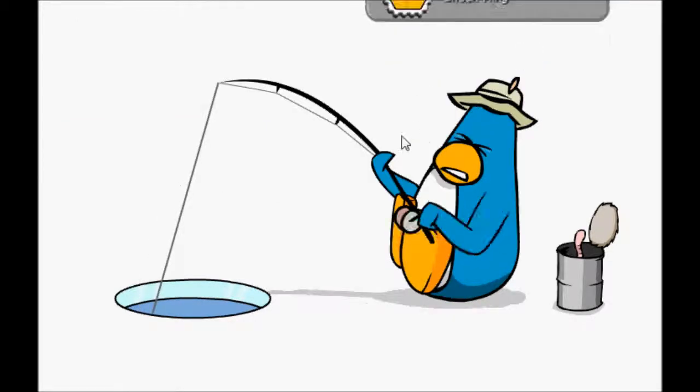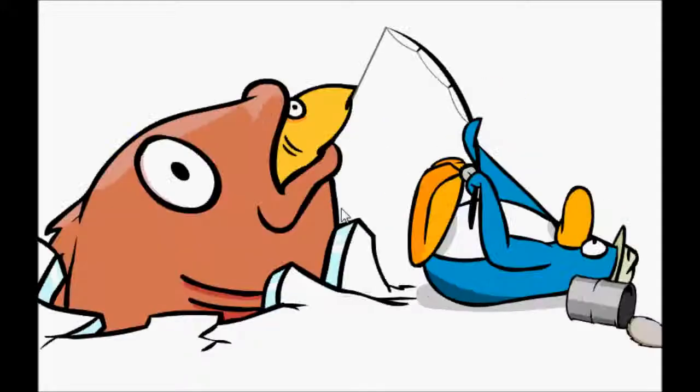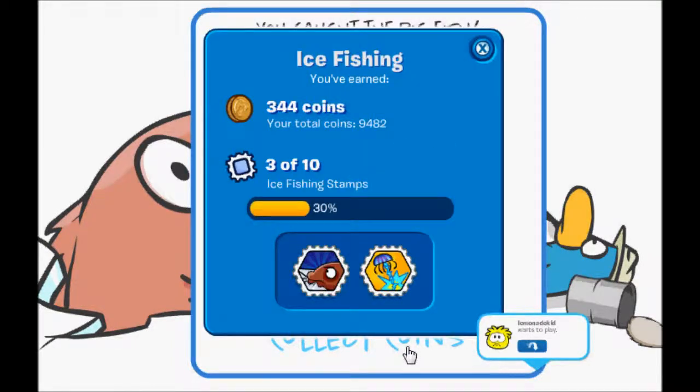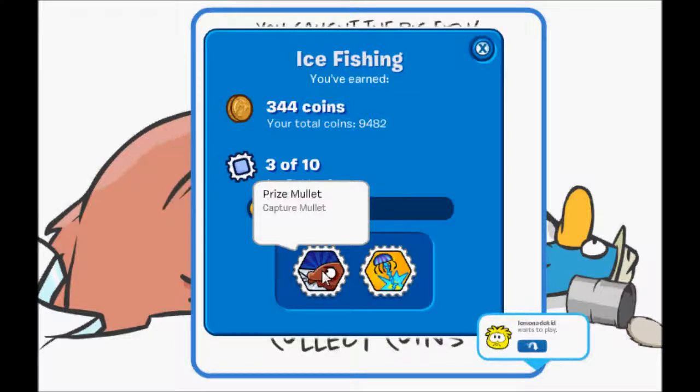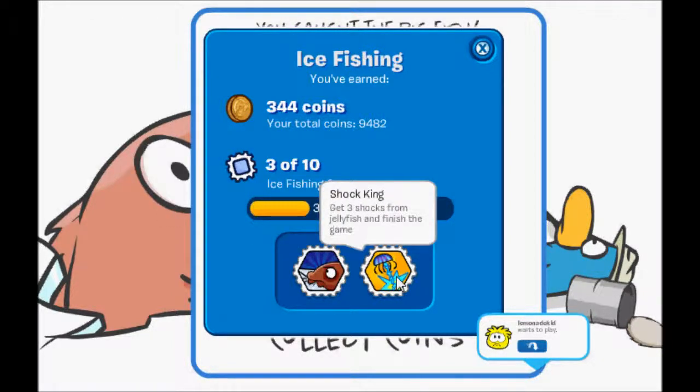That's sixty-one fish and I've caught five mullet. Two stamps earned. Sixty-one yellow fish times four is two hundred and forty-four coins, one big fish gets you one hundred coins — total coins three hundred and forty-four. You've got the catcher mullet and you get three shots from jellyfish, then finish the game.